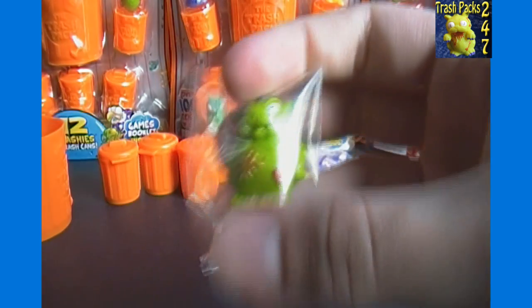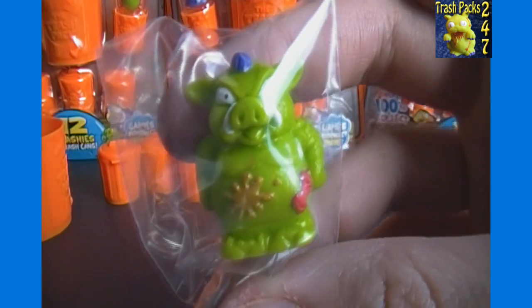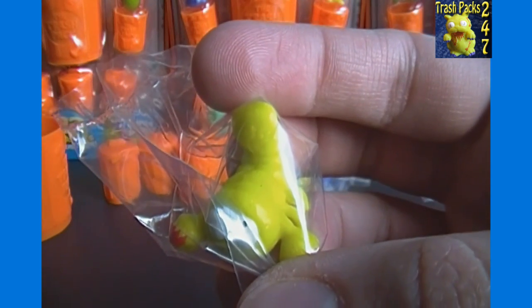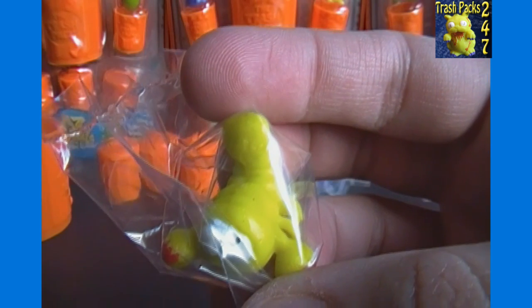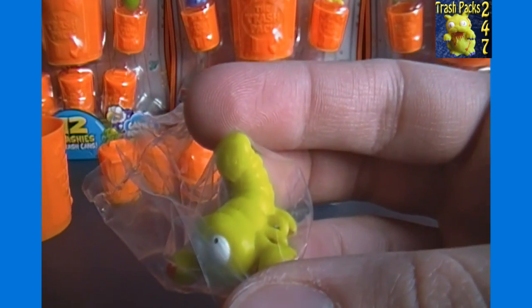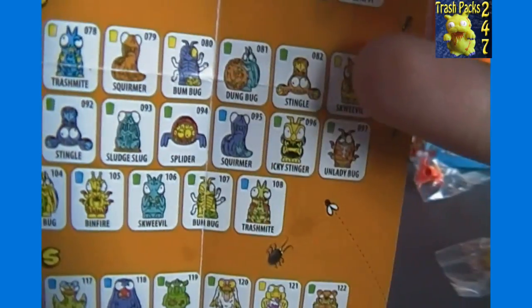All right, two more from this bin. Here we got our Warthog-type friend — that is Bog Hog, Number 119, Common. And last but not least, we got the Scorpion-type guy, that is Stingle. Stingle is Number 88 — I think this is the rare one, and not the orange-looking one over here which is Common.